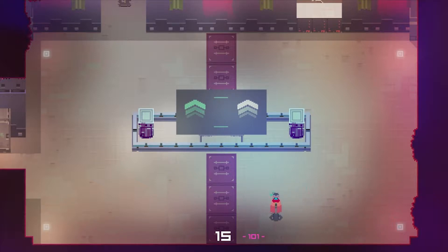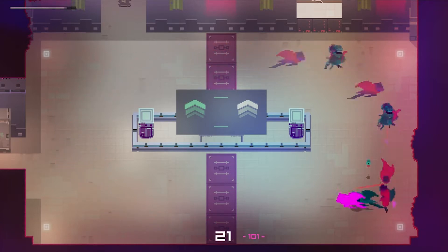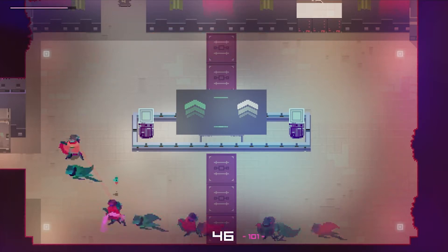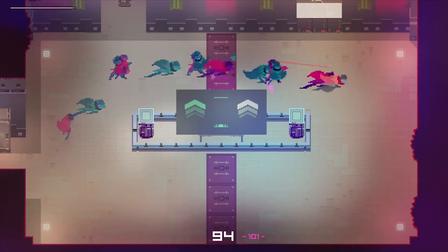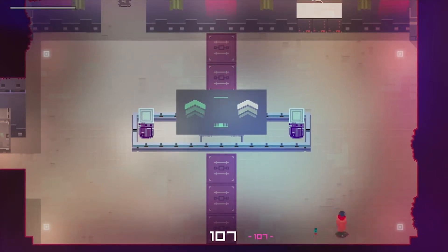It took me 20 minutes of trying to do it with a controller — you know, the way they tell you you should play this game — and then about 10 or 15 minutes of cheesing it with the mouse, until I got the 101. To get what, you may ask? A single gold piece. And stupid timing to get a tiny gold piece.